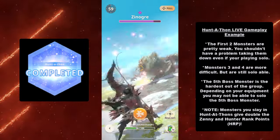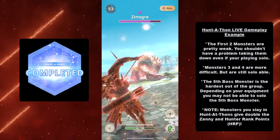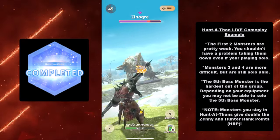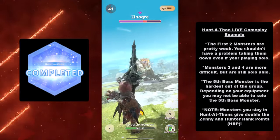Here's an extra note: monsters you slay in Huntathons give double the Zenny and Hunter Rank points. I don't know why no one's pointed this out, but you get double the Zenny and Hunter Rank points for every monster you beat in a Huntathon.